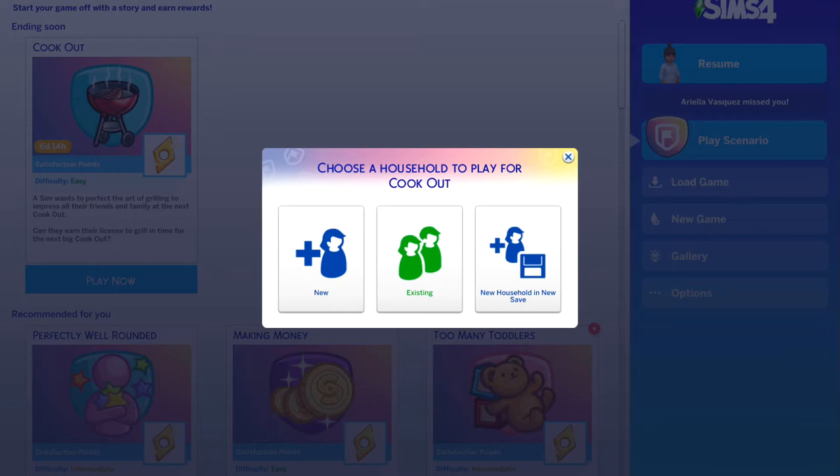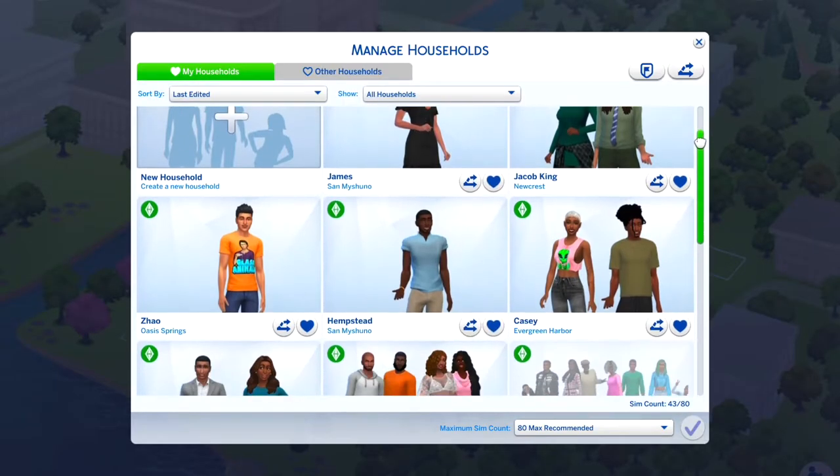I thought when I clicked 'existing' it would take me to my different saves, but it just takes me to the resume save. If you don't know who that cute baby is, she's part of my family dynamics challenge — playlists are linked. You can't just click into any save; you have to have the save already loaded up and click to resume, then it will resume within that save.